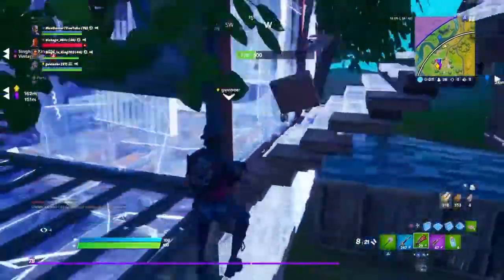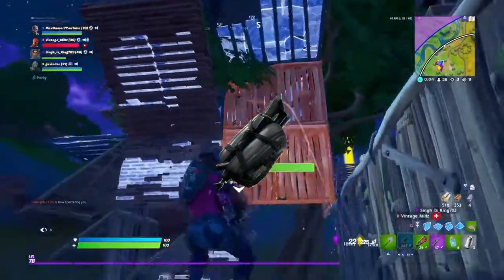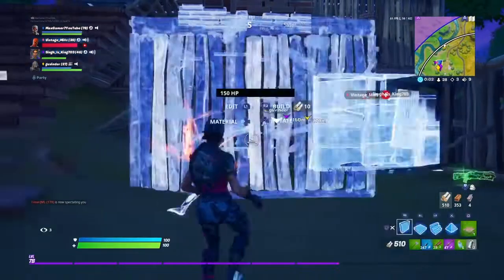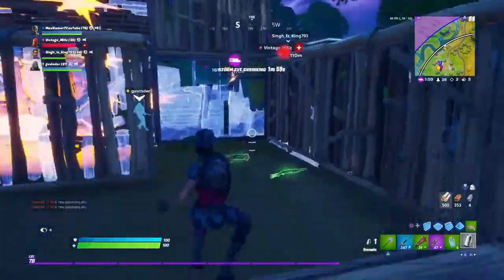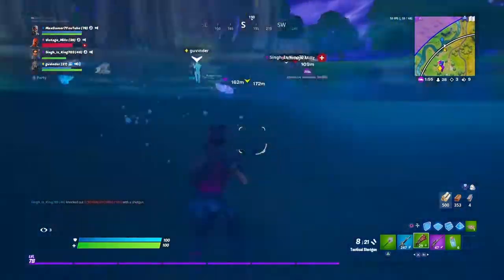At the number 10 spot we have the Assassin's Back, and this back bling is pretty dope in my opinion. It's all black and that's what I think makes it look so good. It's a pretty decent combo when actually paired with the Whistle Warrior.